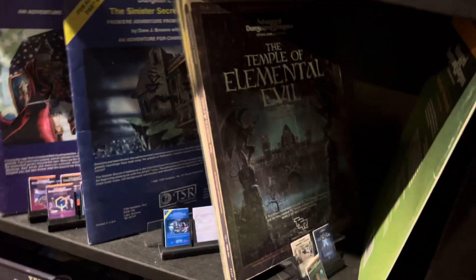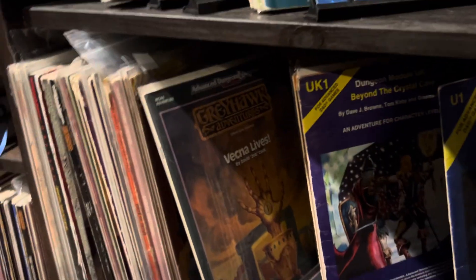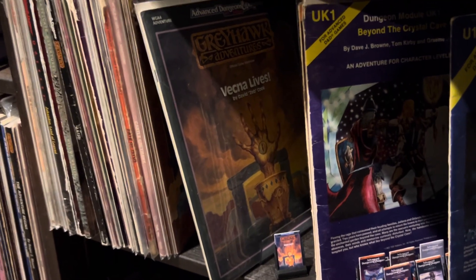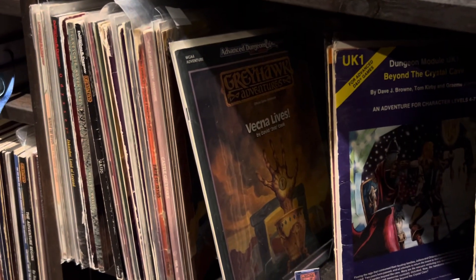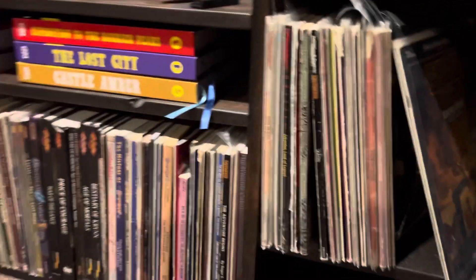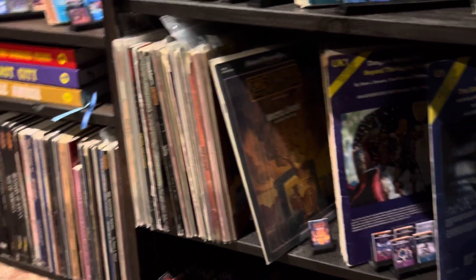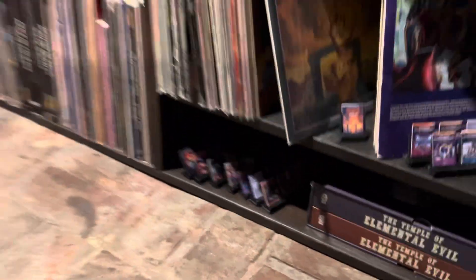We've got the T series — the Temple of Elemental Evil, the Homlet behind it. The U series, the UK ones. And then all the W ones — I kind of ran out of space, so they're all packed up. Vecna is a pretty famous one, Vecna Lives. So there's the W series of books. And then the back part of that is when they stop doing letter codes — it's just kind of the miscellaneous non-letter-coded modules. Just little module covers for it down there.